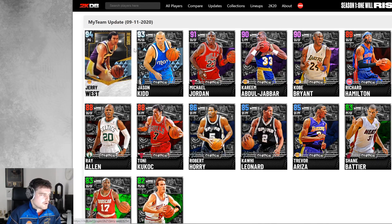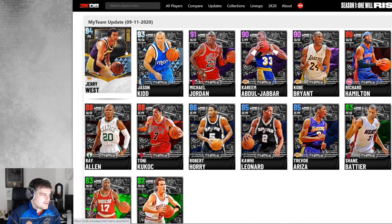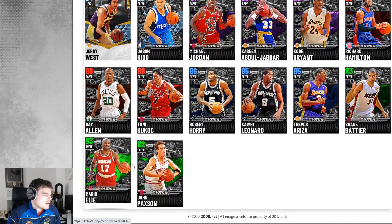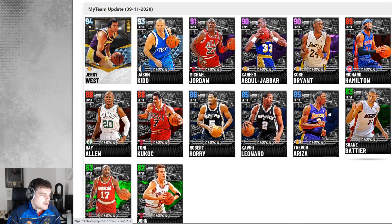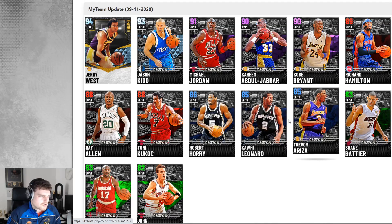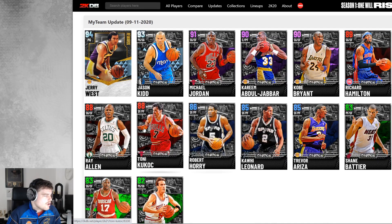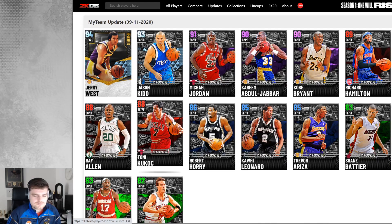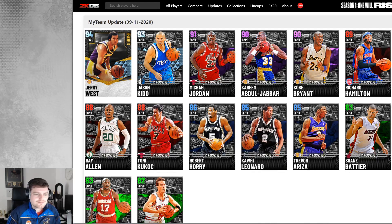He can only play point guard at 6'2", and by the end of this month we're going to be getting Manu Opal and other cards anyway. For these cards overall: Mario Elie will be a solid player if he's really cheap, Trevor Ariza will be good, Robert Horry won't be great, Kawhi will be terrible, Robert Horry will be okay. In terms of the best cards, it might go Kobe, Ray Allen, Jordan — Ray Allen probably number two. That is pretty much it. Thank you guys for watching — please like, comment, and subscribe, and check out the live stream.